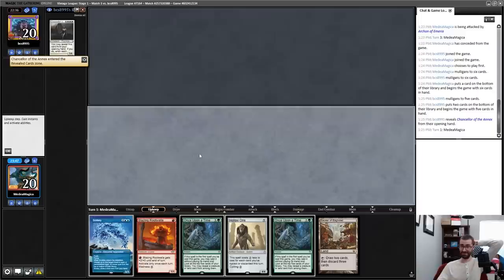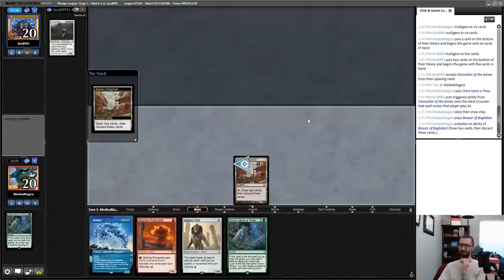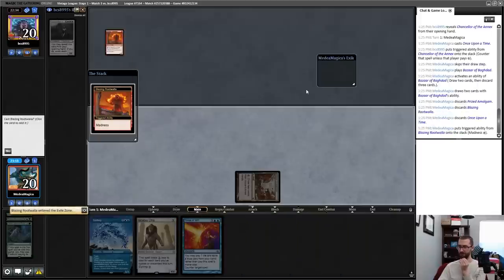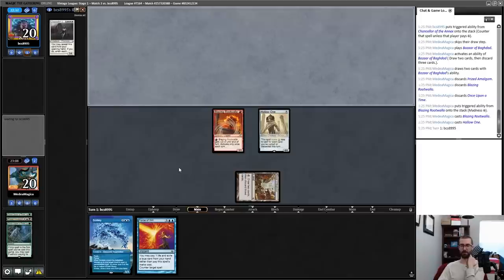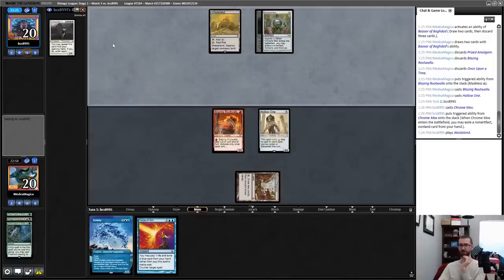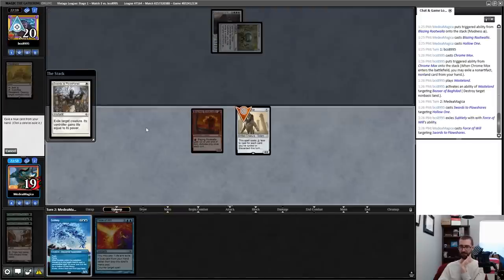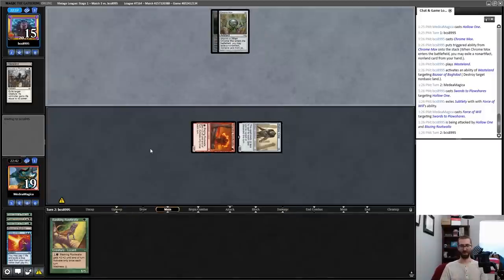How dare you cast that to clear the trigger — that was not on my bingo card for today, folks. That absolutely was not on my bingo card. Let's pitch one, two, three here. Pass that creature, pass to Hollow One, and I have a Force of Will available for something. I have five power in play backed by a counterspell. I need to Force of Will anything that isn't immediately a new Bazaar.